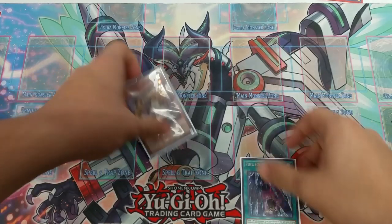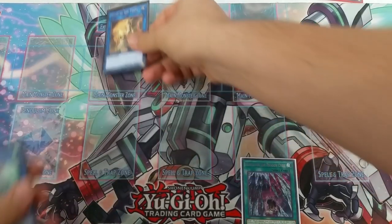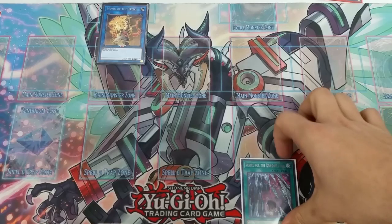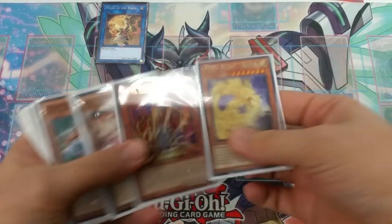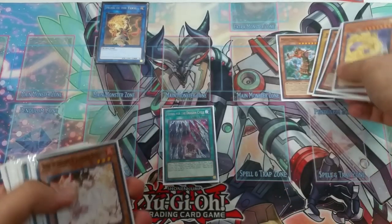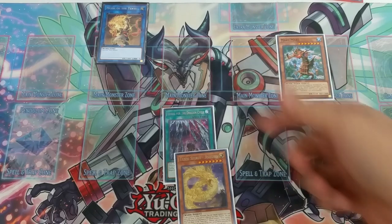Starting off, we're going to special summon the Adhara. We're going to link that Adhara away to special summon the Monk of the Tenyi. Then we're going to activate Vessel of the Dragon — we look through our deck to send Mermer to the graveyard, and we add Ashina to our hand because we control a non-effect monster.